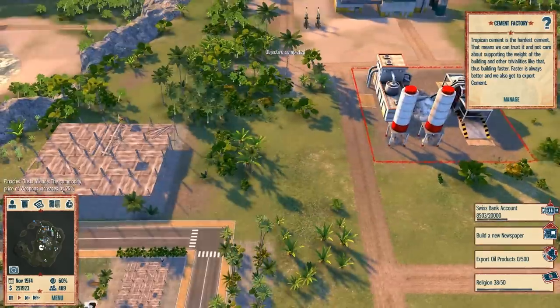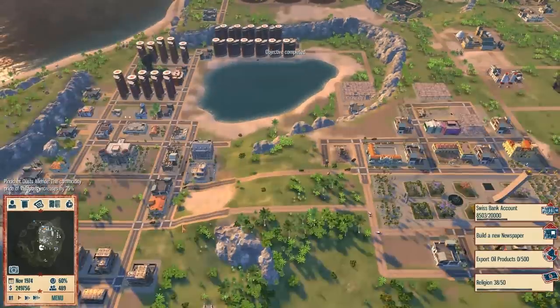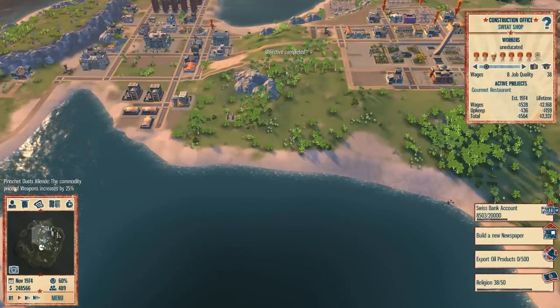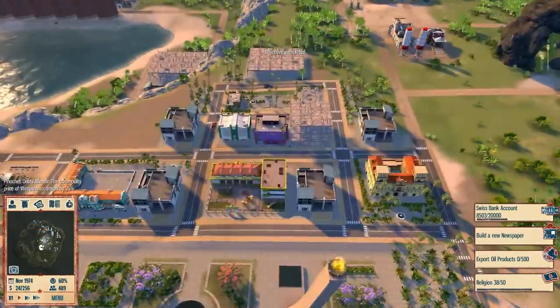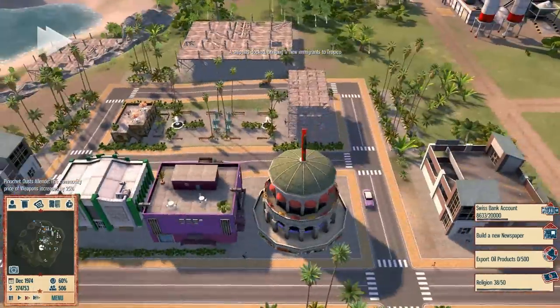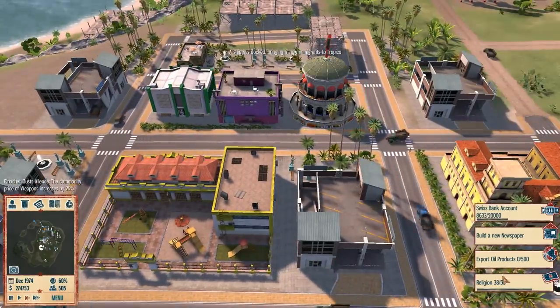Oh, we can export cement too — building faster, good. What are we working on? Gourmet restaurant and casino. Entertainment is starting to come up. There goes the casino — very nice. We should be providing a lot of jobs.